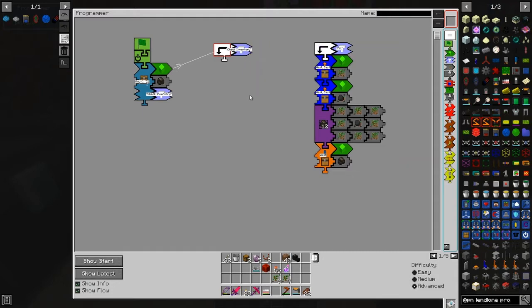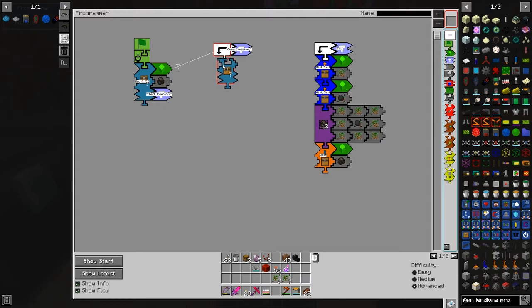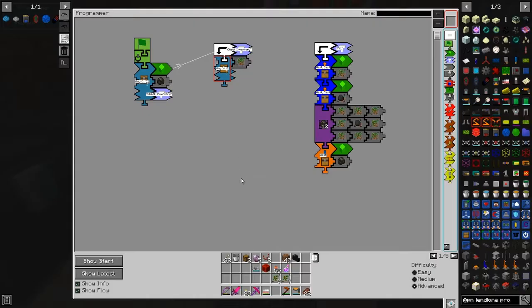For the inventory check we've got a new piece: it's under this tab - 'drone condition items'. All we need to do is check whether the drone has got wood essence in it, so let's put that item in here and then jump to a location. This is slightly awkward because there's no 'less than', but to make it clear: if the drone has got eight or more wood essence, we can proceed.